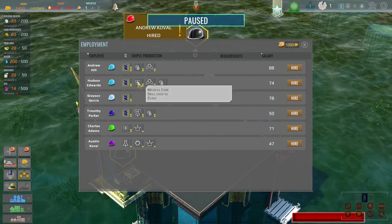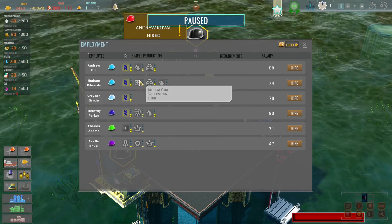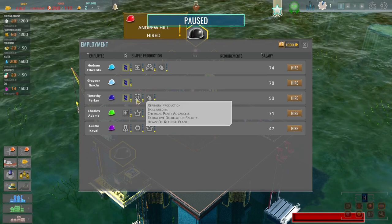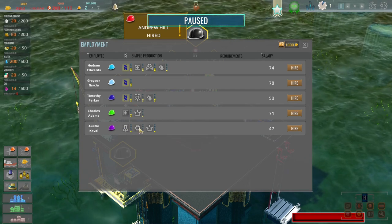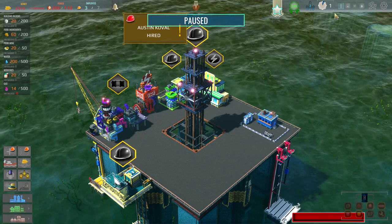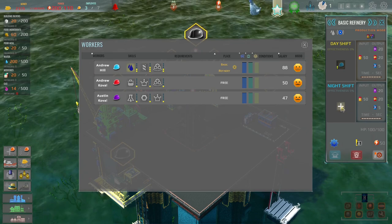You're 88, and you're 74 for the same skills — but you're a little bit better at the drill. You do medicine but can also do other things. Let's hire the good one. You can work in the refinery, do distillation and drilling. I think you're going to be handy for later on, so we're going to hire these three.